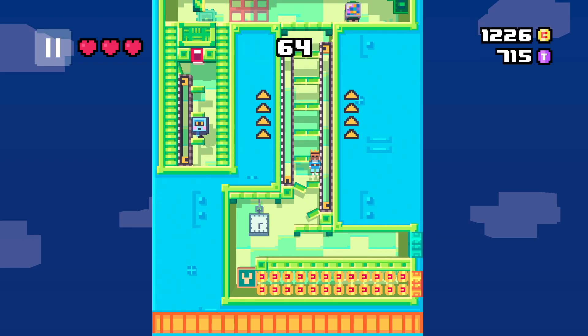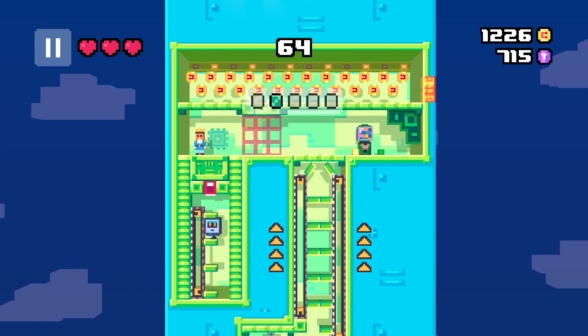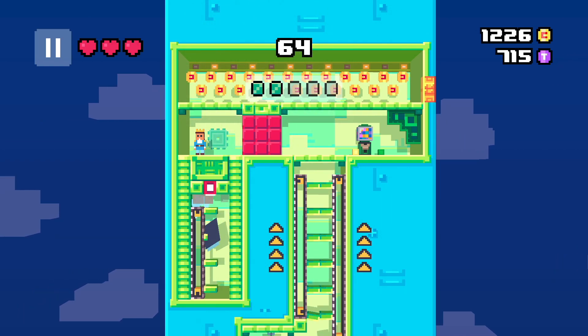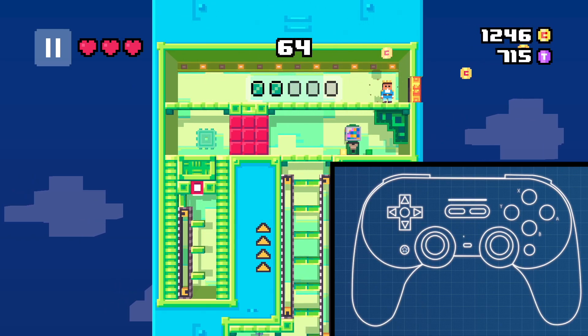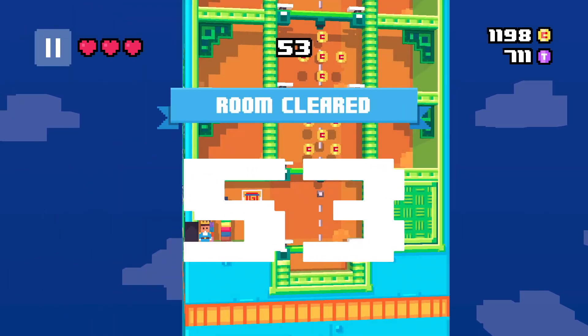It's a race to the gem. Just keep jumping up the conveyor belt before the enemy reaches the switch. Don't overdo it though, or the gem will be unreachable. A turbo controller is recommended for this tower — it can make it easier to reach the first gem, but even more so for the second gem.